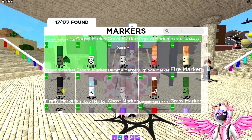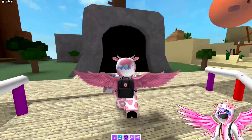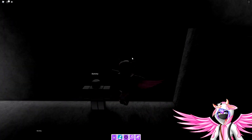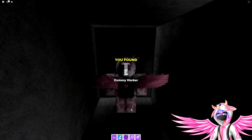Now, the next marker is the dummy marker. To get this one, what you're going to want to do is head over into the cave again. At the very back of the cave, you should see a dummy NPC. You're going to want to touch that — it will teleport you if you touch it enough. And there should be the dummy marker right here.